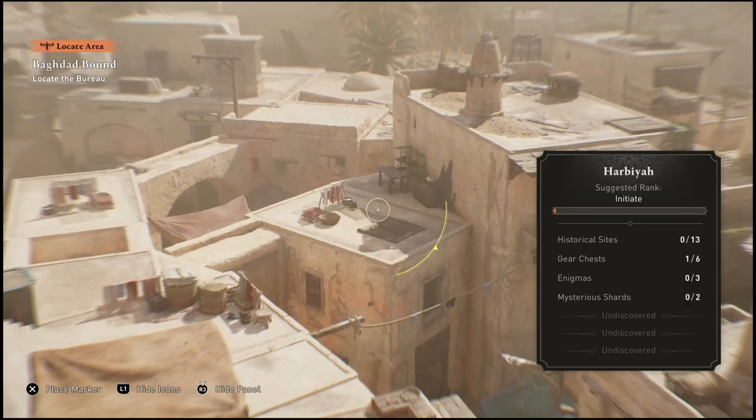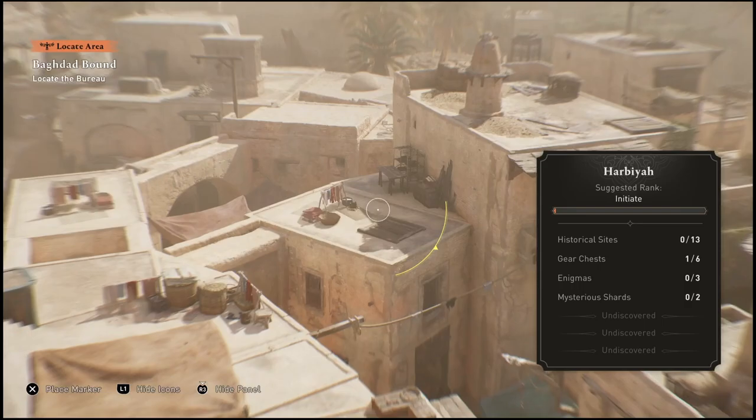I just want to show you guys the exact process that I followed in order to actually get this done. So as you can see here, as we fly into this building, there's a giant Assassin's Creed logo there. So we set that as our waypoint. That actually is the entrance to the Bureau — it just doesn't tell you. It makes you find it.